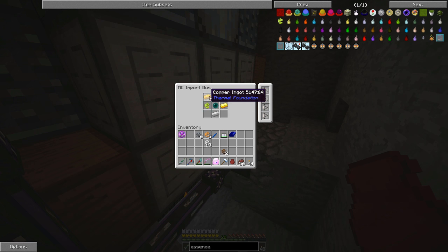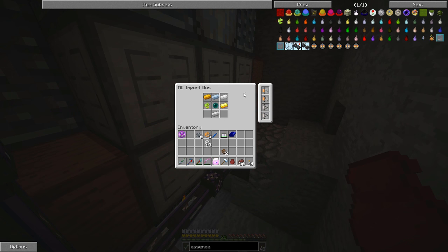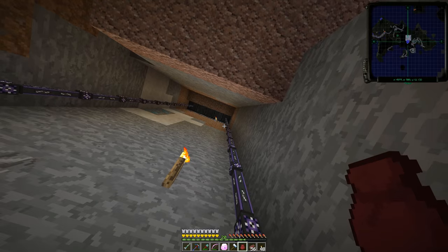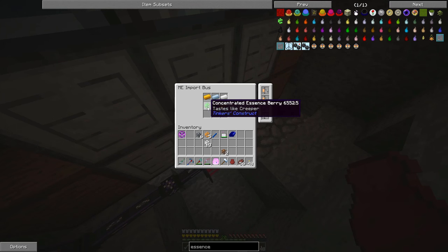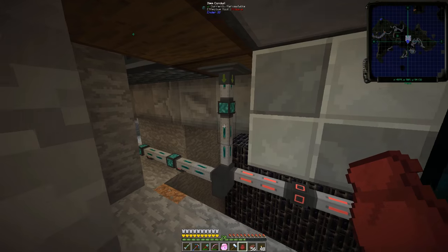Then we've got compacting drawers that take all those ore berries and put them in. And then what we've got is an import bus — this will pull the ingots out. So we can pull copper, tin, aluminum, gold, and iron out of the drawer controller. That's going to leave any nuggets that are in there, so once we get three more gold ore berries from the harvester, we'll get another ingot out of it. This is just running all the time. We've got our import bus, a couple of capacity cards so that we can pull out all of those items, and acceleration cards to send it on its way very quickly. This goes up to our ME system up there — that's our storehouse wall right there. We are also pulling out the Ender Pearls and the Essence Berries. What we're not pulling out is Ender Lily seeds — those are coming into this drawer with no filter.